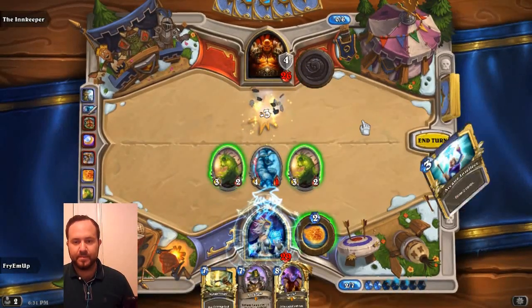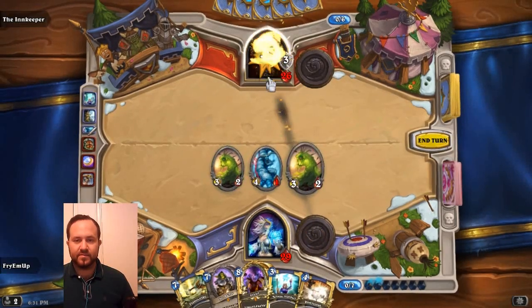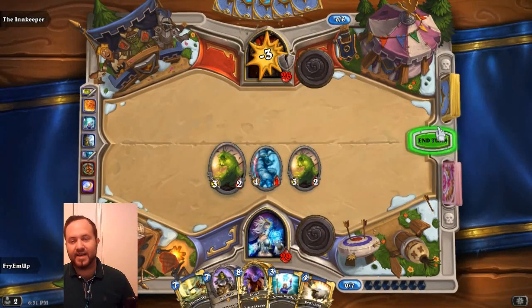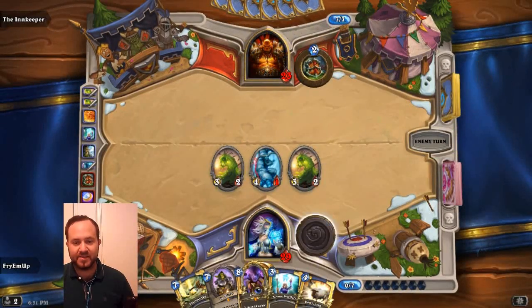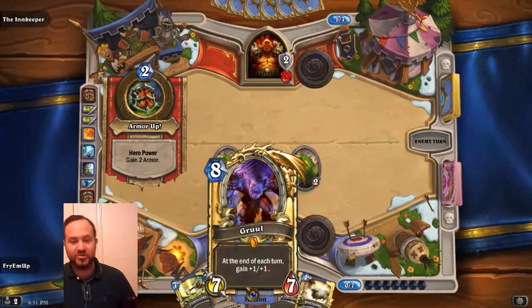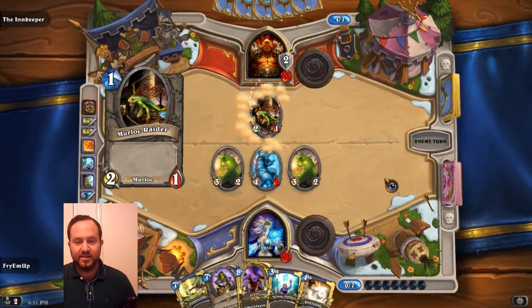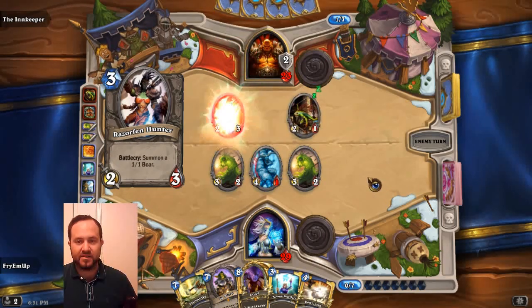Draw some cards — see what we get. Draw two cards; it's exactly like Flourish. This goes face, and this goes face. The idea is, of course, get him down to 0 health. He's at 23 and we obviously have this game very much under control. He played Gruul — a nice late-game card. At the end of each turn, gain +1/+1, so this will definitely grow and grow.